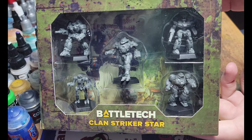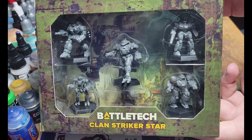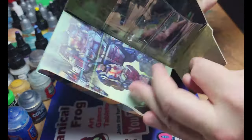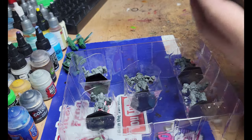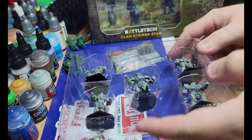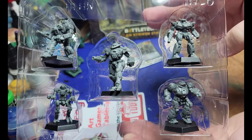Hello everybody, MechFrog here. Today we're going to be tackling the Clan Stryker Star from Catalyst Game Labs. We'll get it open and see what's inside. I'm going to be painting these using my brand new Ill Clan paint scheme which utilizes the Citadel Color Contrast Striking Scorpion Green. So we'll see how it goes.